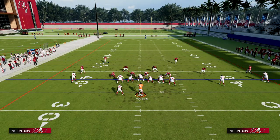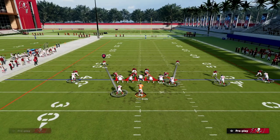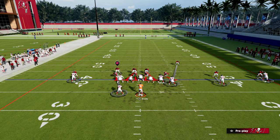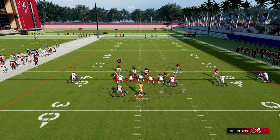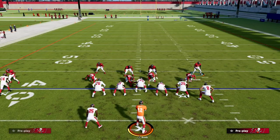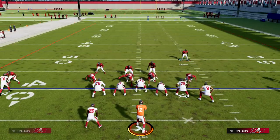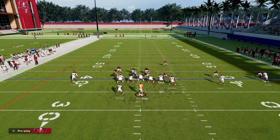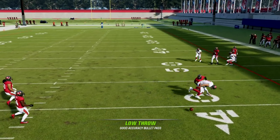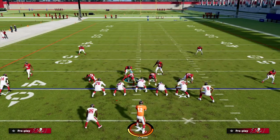Now if I audible to man, it looks very similar, especially if I shade outside. The other really important thing when defending this formation is bringing this defender down into the box. If he stays back deep, what's going to happen is they'll throw the route to their tight end with short and elite all game — they're going to do it in a variety of different ways.